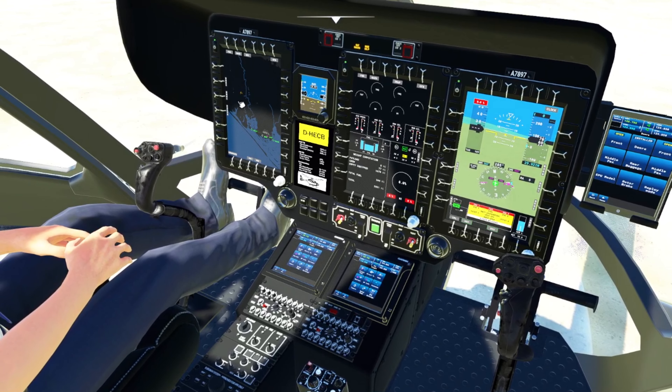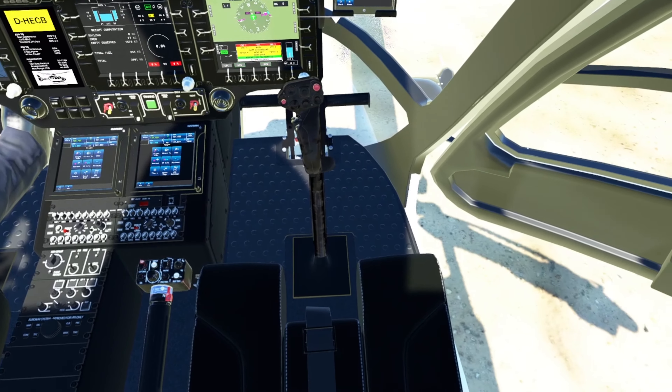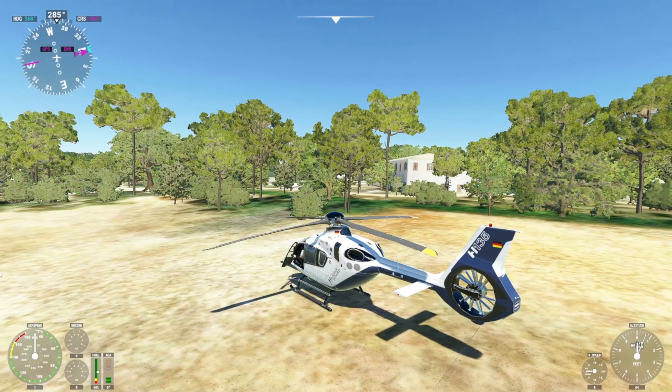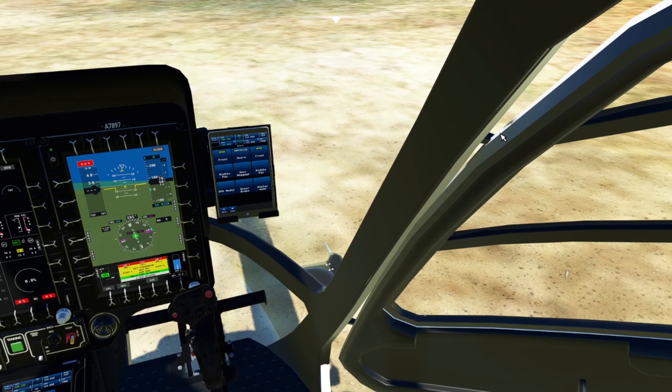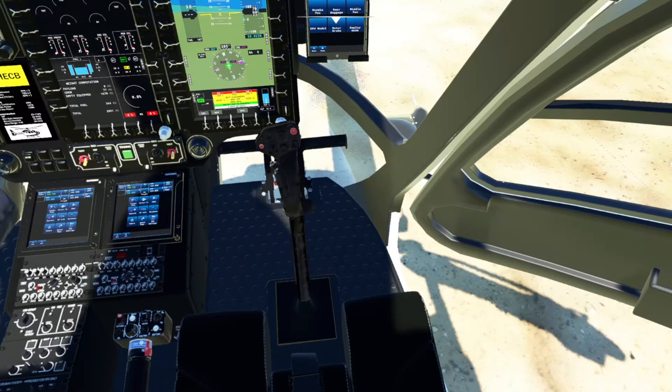We are going to take a quick flight via the river and then land at Faro Airport. I have gone to Faro Airport a lot of times in real life with 737s because I fly from Belgium to there — most of the time with a 737. But now we're going to fly with an Airbus H-135.